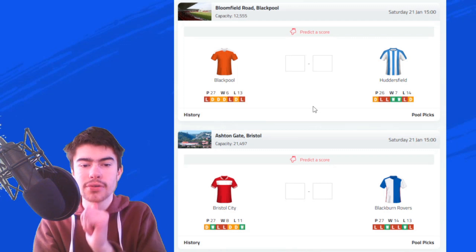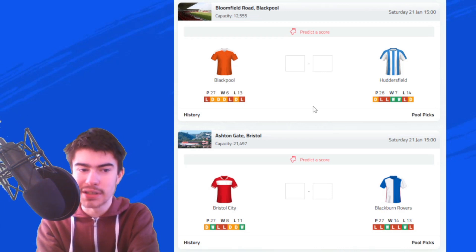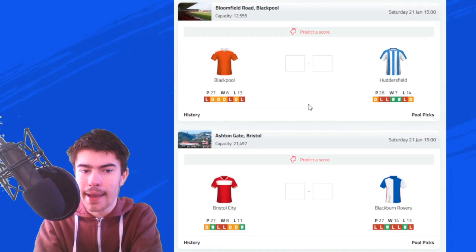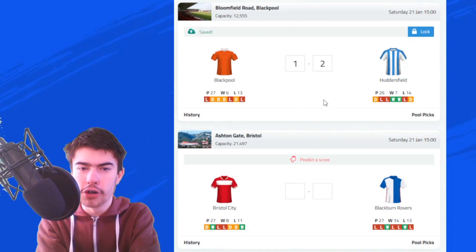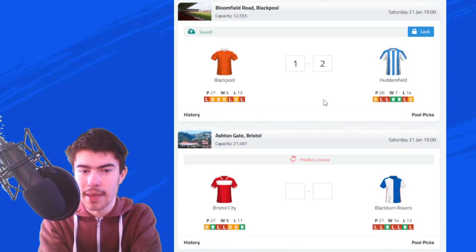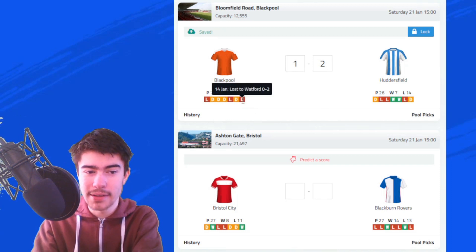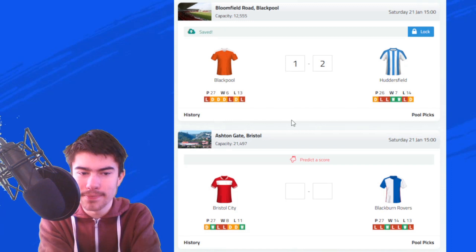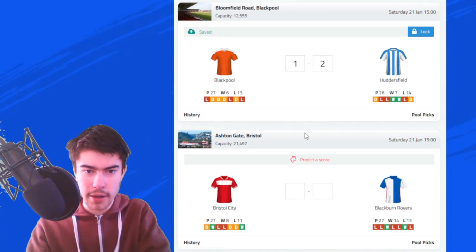Next up is Blackpool against Huddersfield Town. Both of these sides are in the relegation zone — Blackpool in 23rd, Huddersfield in 22nd. This could be big for both sides; they need to pick up a win, and depending on the Cardiff City result, they could swap places and leave the relegation zone. I'm going to go for a victory for Huddersfield, with both sides to score — a 2-1 Huddersfield Town victory. It was a 1-0 victory to Blackpool in the earlier fixture, but Blackpool's form has not been the best — a 2-0 defeat to Watford in their last game. Huddersfield got a 1-1 draw against Hull City, and their form is just a little bit better right now. So, 2-1 away victory for Huddersfield.